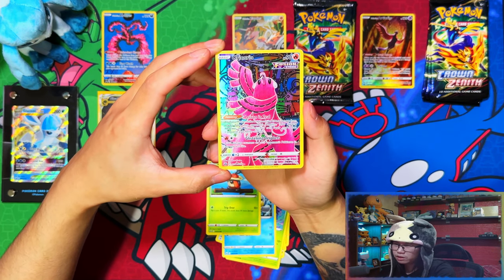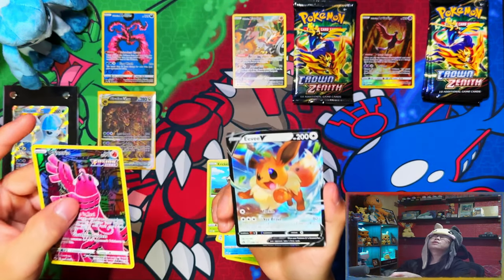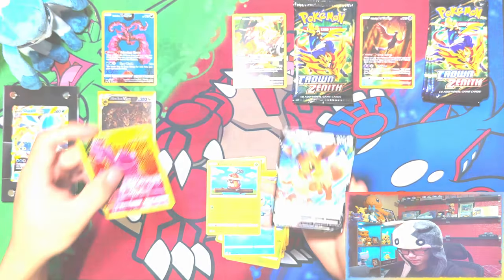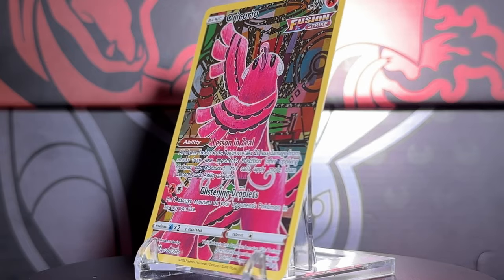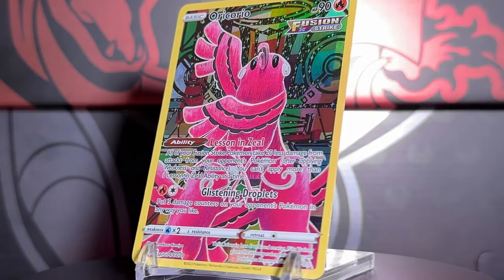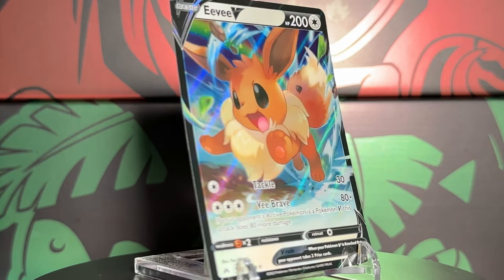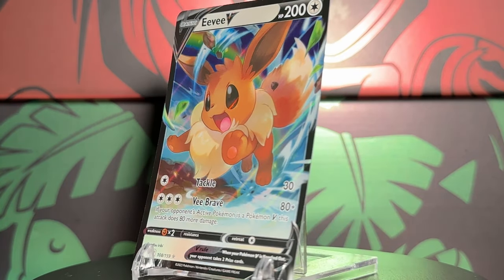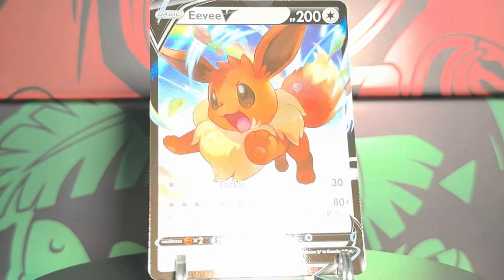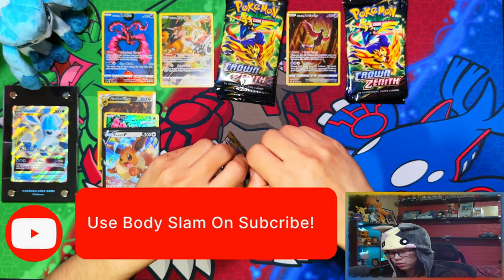I pulled a Glaring Gallery Oricorio, which I believe I already have. So nothing for the master set there. But there's an Eevee — yes, there's one Eevee for the master set! I think it is safe to say, guys, my Crown Zenith block is off the charts.